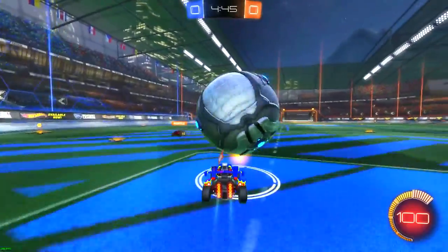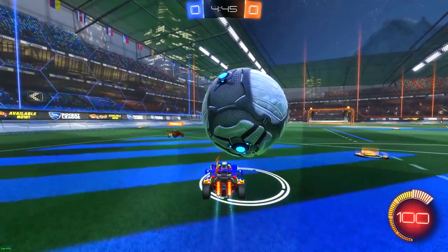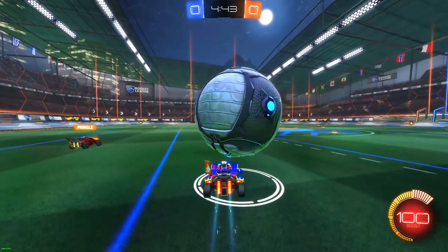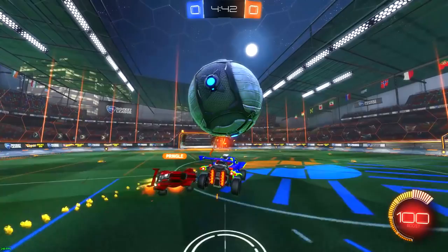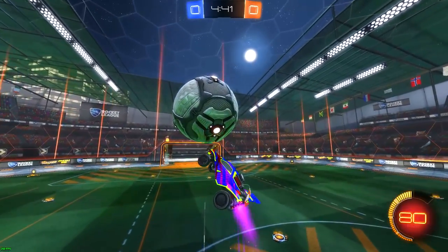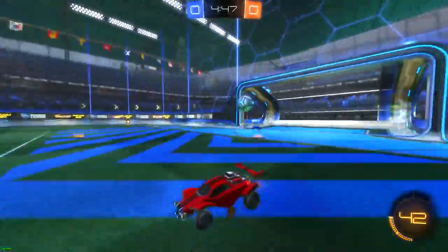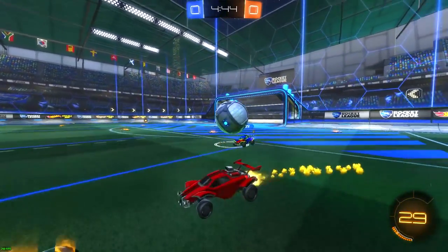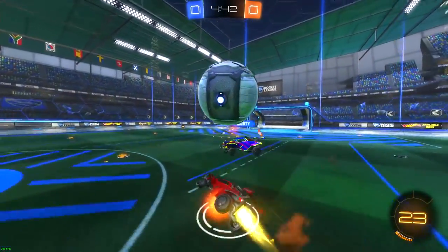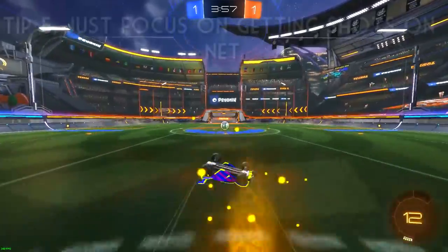In this clip you can see the opponent did one fake challenge and I figured he would fake challenge again, so I didn't get baited into flicking. In the back of my head I'm thinking: if I were the defender and I did a fake challenge and the opponent didn't do anything, I would probably go for the ball right afterwards. So knowing that, I made the decision to pop the ball up because I figured a real challenge was coming — and I ended up successfully scoring. Just try to make it a priority to look at the opponent more and base your decisions off what he's doing.